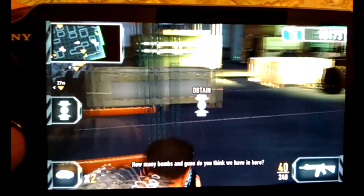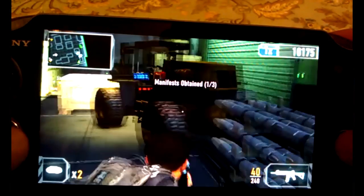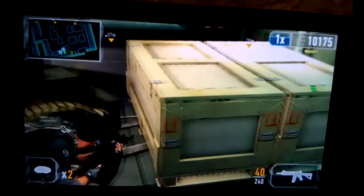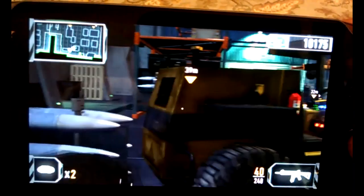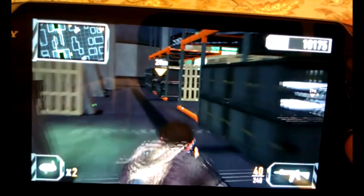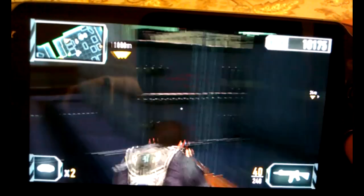Now I need to obtain the objective right here. Let me just go around — I cannot let them notice me. They will if they see me. The only way to do it is to go right here in the back. Trying to be super stealthy right now. Oh, that was just lucky.